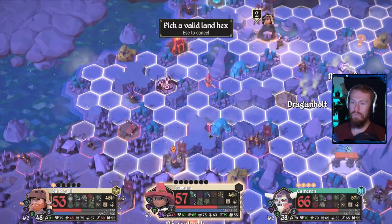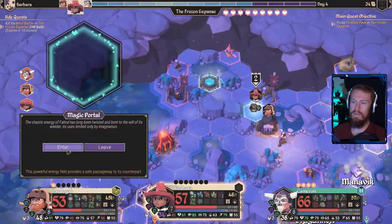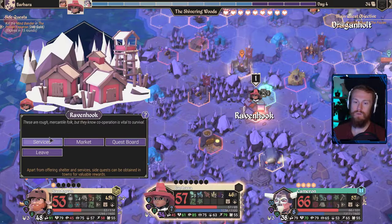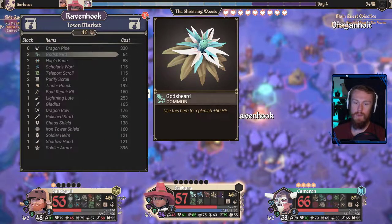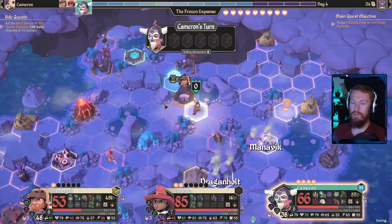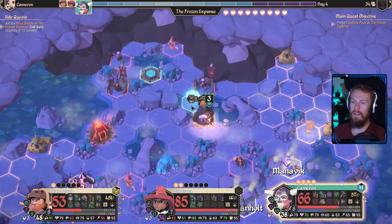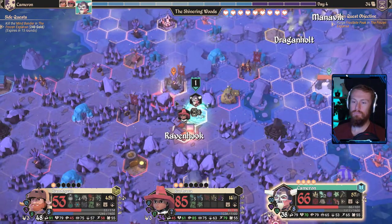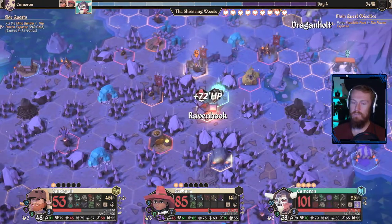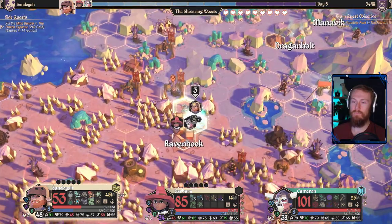Now we use our Portal Scroll. We then portal down near Ravenhook. It stays there for nine turns as well — I can see why that's quite a good item. We then head into Ravenhook. Nothing at our quest board, nothing useful at our market — we can't afford it. Instead, let us stay at our Inn, get some Focus back. It is Cameron's turn — he also has enough money to stay at the Inn; everybody does, which is great. We will head through here and then head to Ravenhook. Use our Inn once again — beautiful. Max HP, max HP, max HP, and soon to be max HP. It is the dawn of a new day as well.